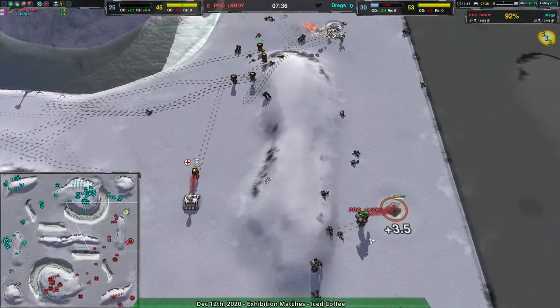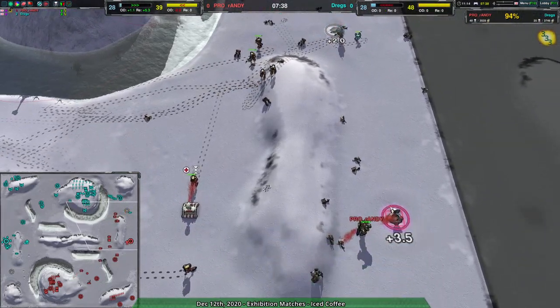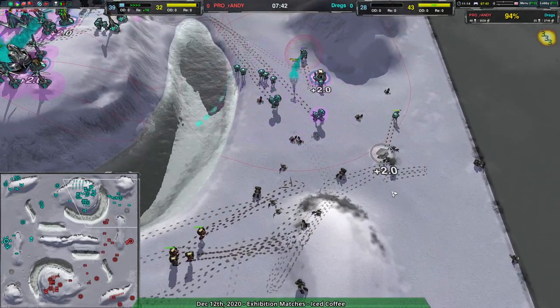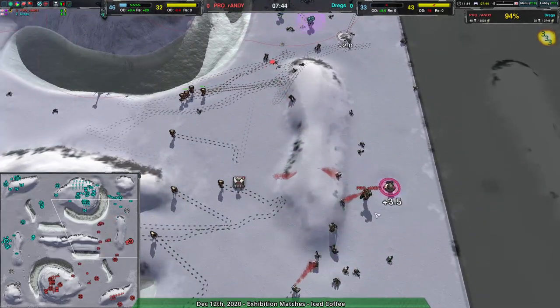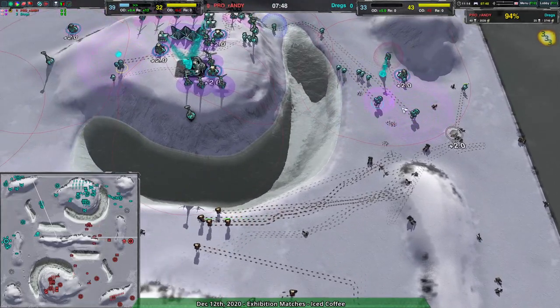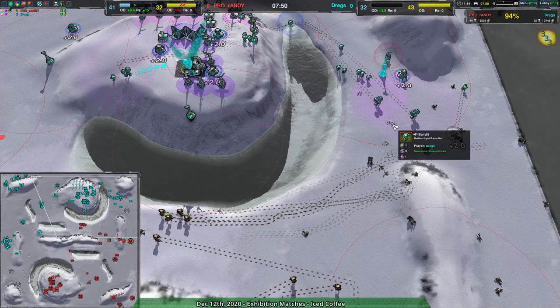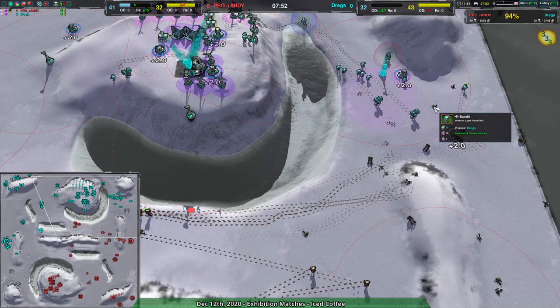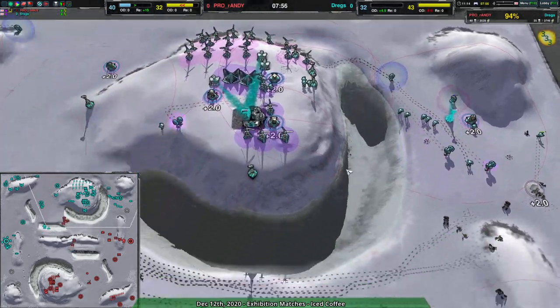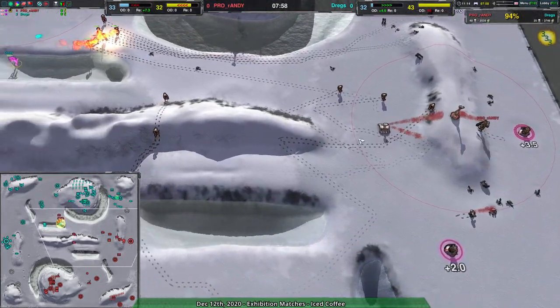Ultimately Randy should be able to take the eastern supermechs and just use reclaim to get back into the game. Well, taking that eastern supermechs — once again Randy has control over that side of the map. So Dregs not quite able to secure the eastern side of the map, and that's rather unfortunate because that's something of the key point. If that was secured it would be a very different story. But it hasn't been secured by Dregs — it's been secured by Randy.